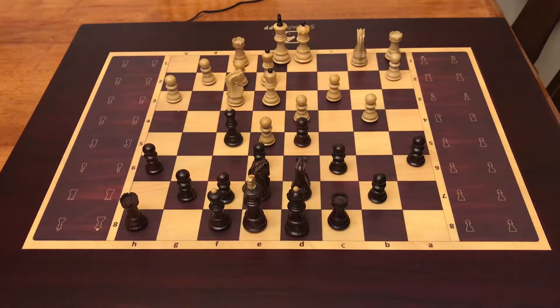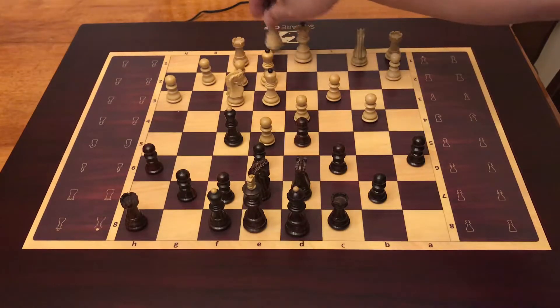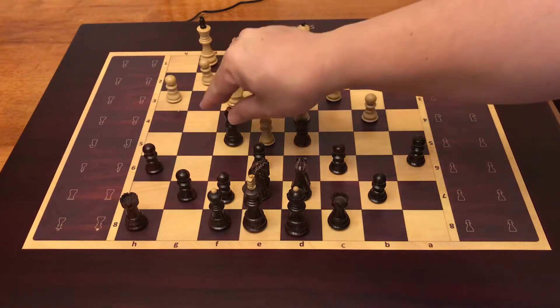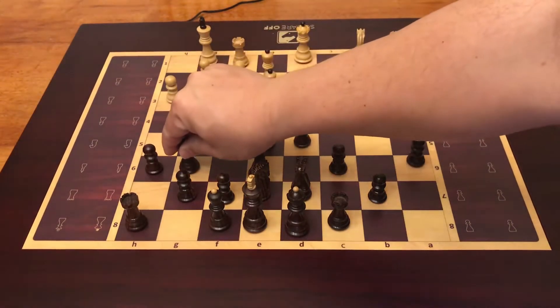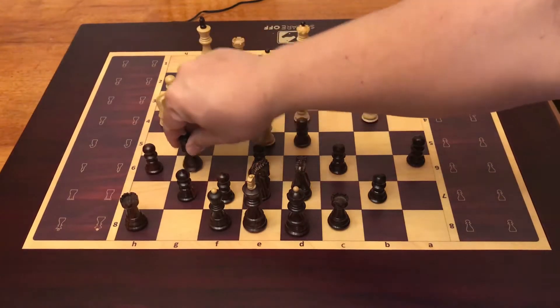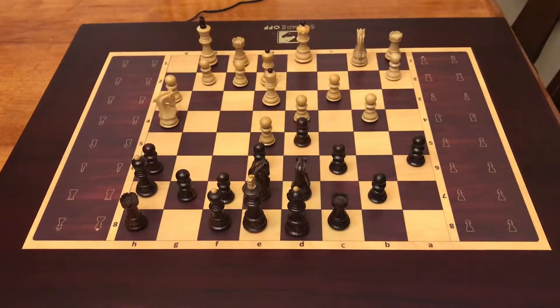He moves castling. Let's try bishop to g6. He wants my bishop — I don't like to exchange my bishop, so I'm going to put my bishop to f7. Then after that I'm going to put my knight to f5.